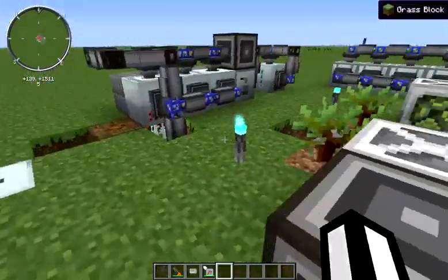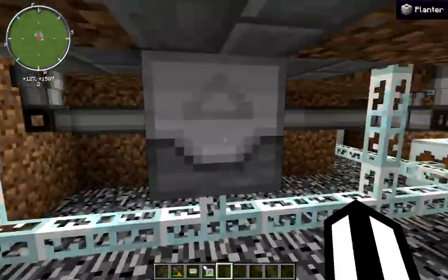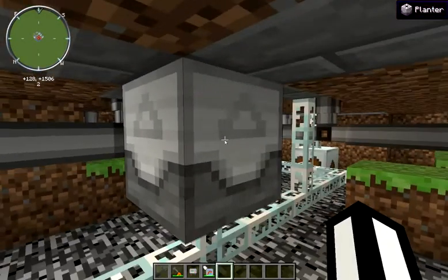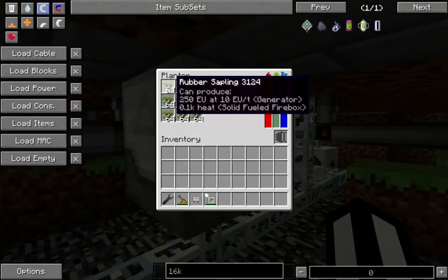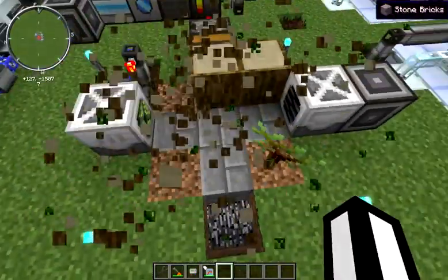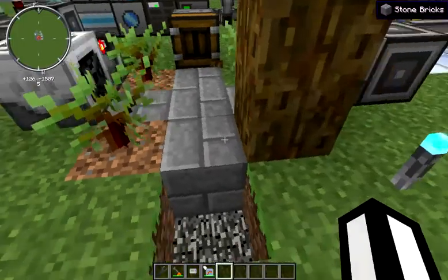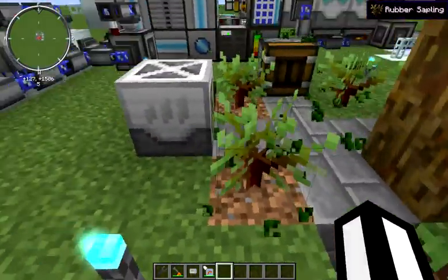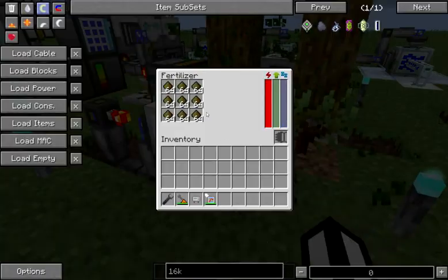We're starting off with the Mine Factory Reloaded machines. We've got a planter sitting under here that we're feeding with an export bus from our Applied Energistics system. The planter — we're just shoving rubber saplings into it, and it plants them on a 3x3 square above it. I've actually blocked off five of those squares, so I'm just planting on the corners, and I'll go into that a little bit more in just a moment.